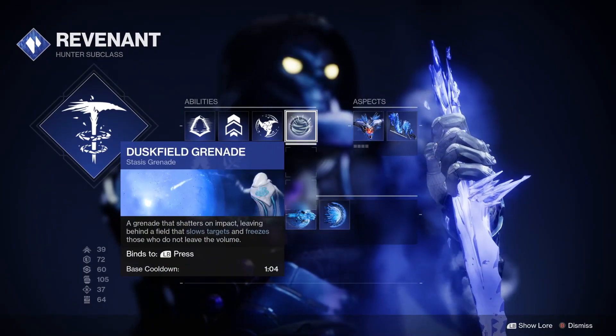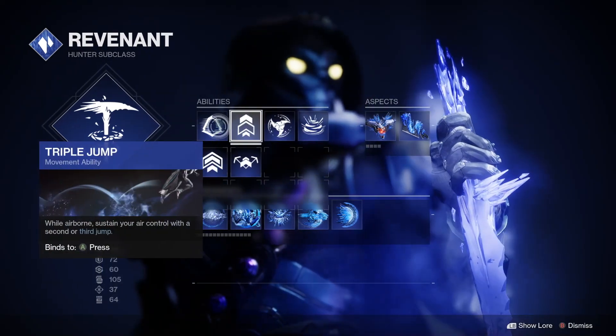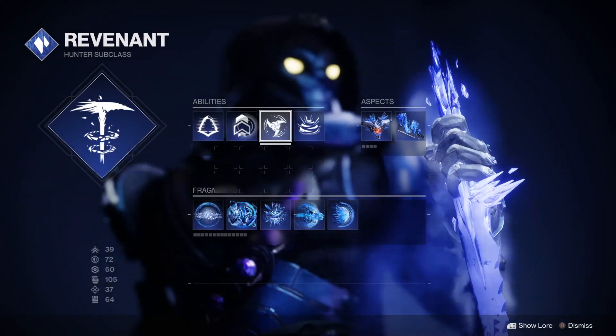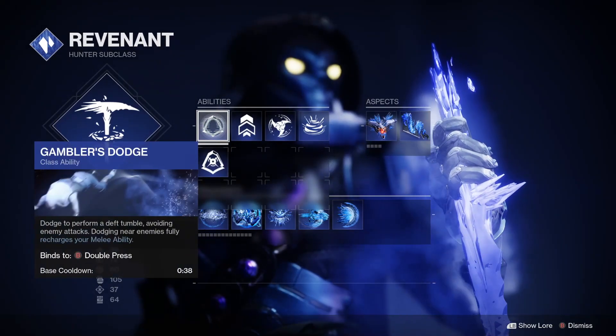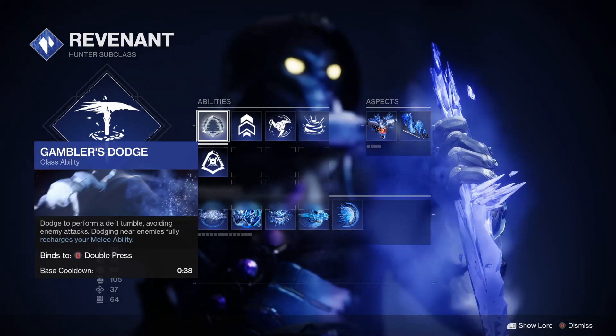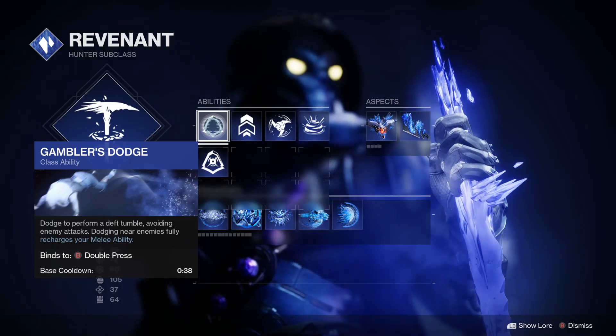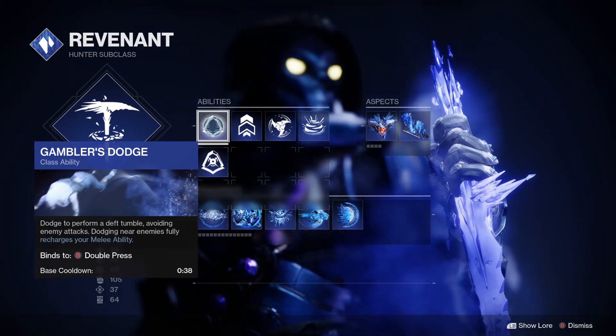For the grenade, we're going to be running Duskfield grenade. For your abilities, I would recommend Gambler's Dodge so that you always have your melee charge, so that you can continuously be creating more Stasis shards from taking down enemies, spawning those Stasis shards.